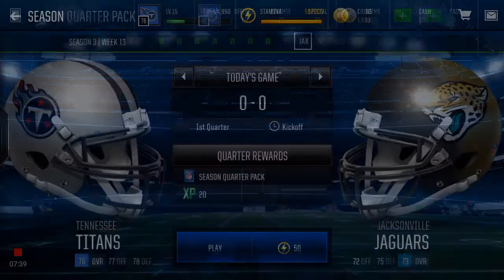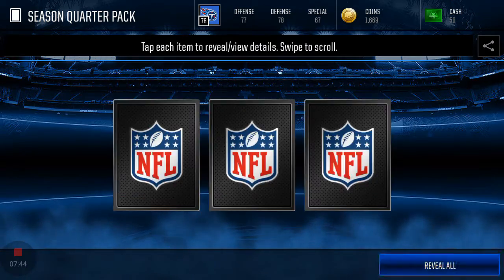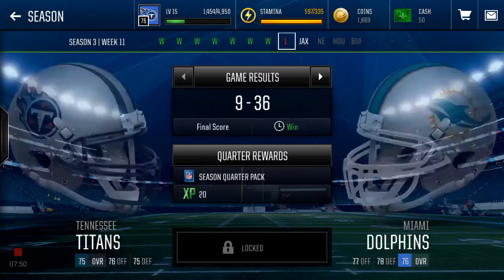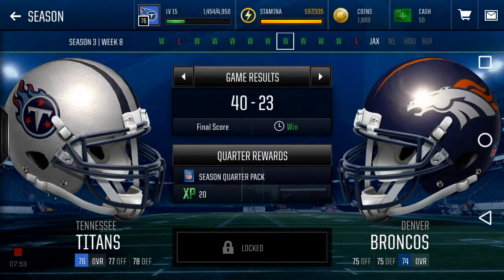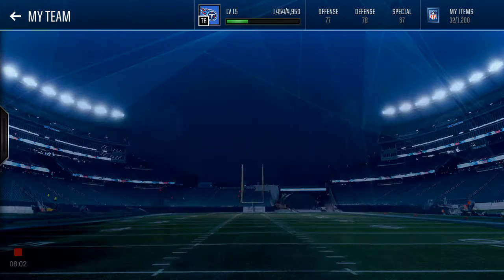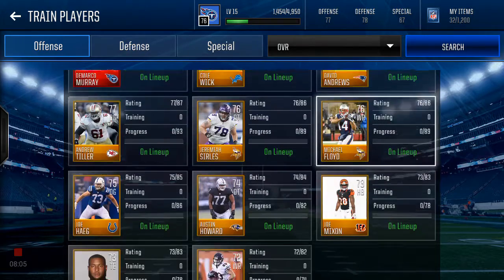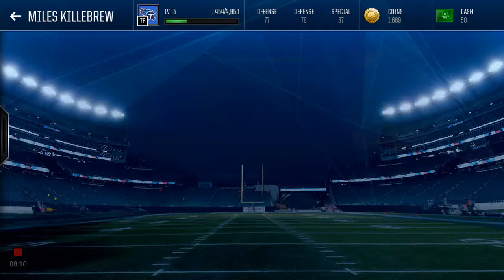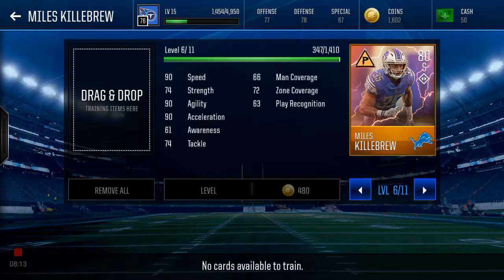Now I have enough coins to show y'all the thing I was talking about. I'm earning up a lot of coins. I just lost two games total the whole season. Now I'll show y'all — go to the team, Train Players, then Defense. Look — he's an elite but he's still in the gold section.